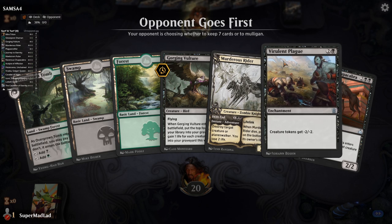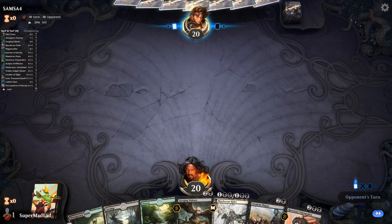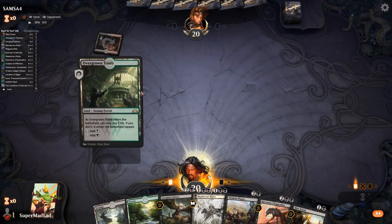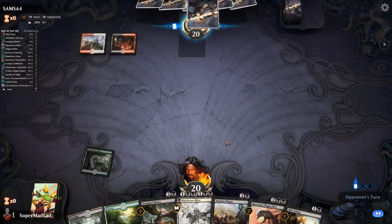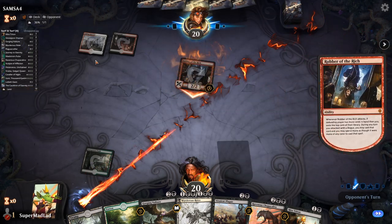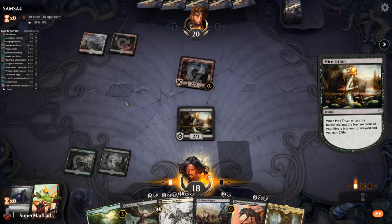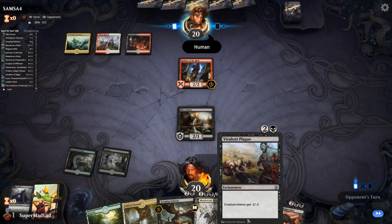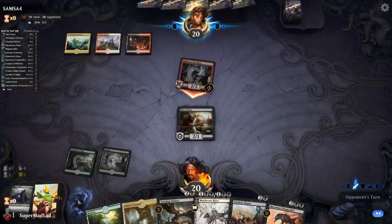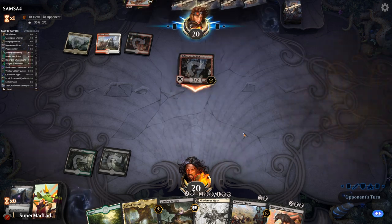One more game. We're in — matchup dependent, Virulent Plague is a bit iffy in this hand, but other than that it looks okay with some self-mill and removal. I feel like we've played this opponent before — maybe the Death and Taxes deck we stomped earlier. Virulent Plague is not going to be great for that matchup. Looks like Madou Humans or something. We go Mire Triton to block Robber of the Rich, putting one Plaguecrafter into the yard.